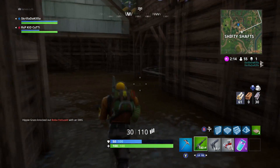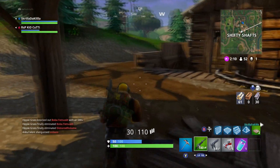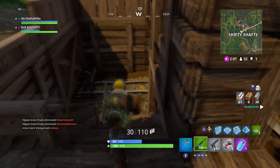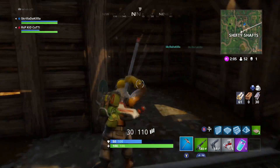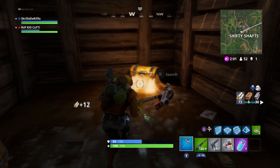Spin around and head this way — you're actually going to go up the stairs and head over to the most southwest part of the map, where you will find behind another wall chest number five right here.